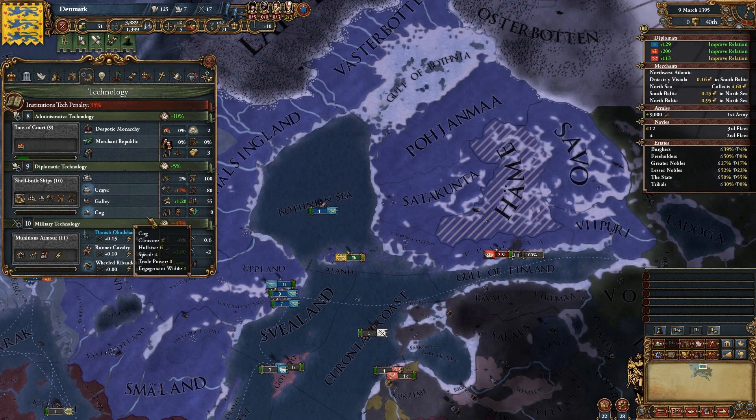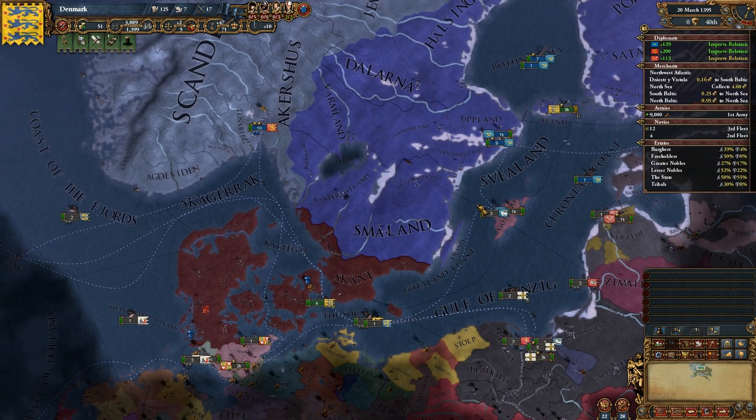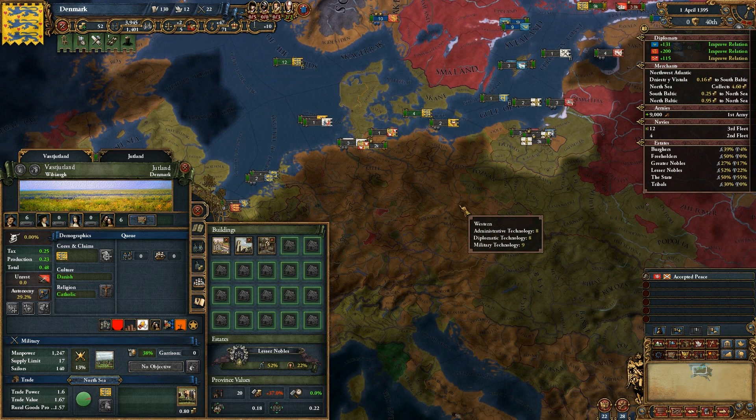So we're going to march over and deal with these rebels, handling Herme trying to get independent. Looking at our technology levels: Denmark has 8, 9, 10; Norway has 8, 8, 10; Sweden has 7, 7, 9; and Bohemia has 8, 8, 9. Their war doesn't seem to be going particularly well — they're losing.